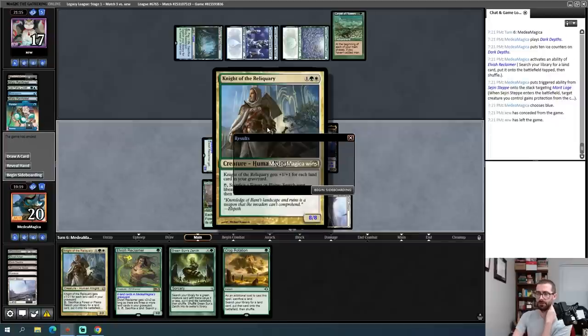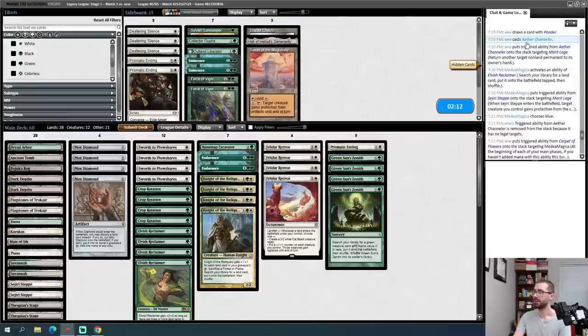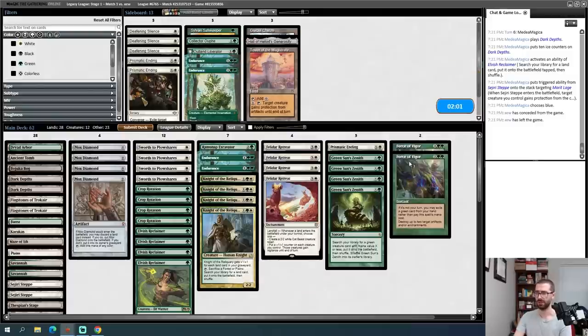Shardless Agent into a Thoughtseize — so I lose a Mox Diamond. I'd like to have a Cavern Harpy or equivalent. There's another Wasteland — awkward. I believe my opponent can cast creatures from exile for free with Aluren since it doesn't say 'from hand.' I'll make Merit Lodge, take a land drop, attack with Endurance, hold back the Mox Diamond. I've seen two Thoughtseizes already. Their Endurance — sure, that's fine. Them nuking my graveyard is relevant for top-deck Knights and such.